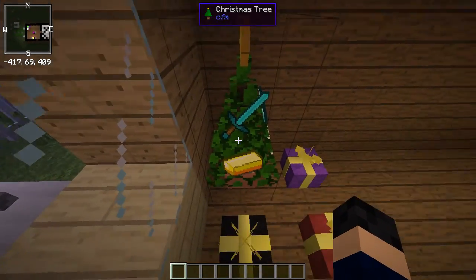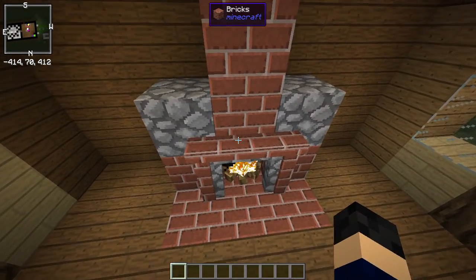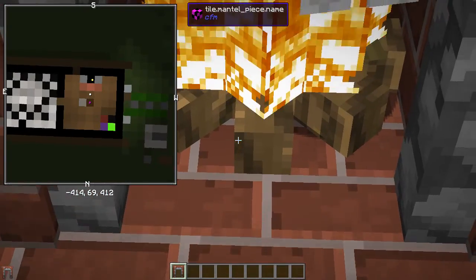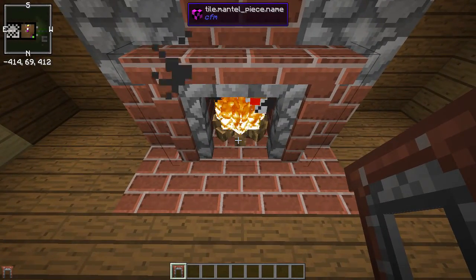You can make it a Christmas tree and you can do whatever you want with it. Then you have this piece of material which is basically a fireplace. And if you notice in the fire, the old way used oak logs — but now this is the new way.